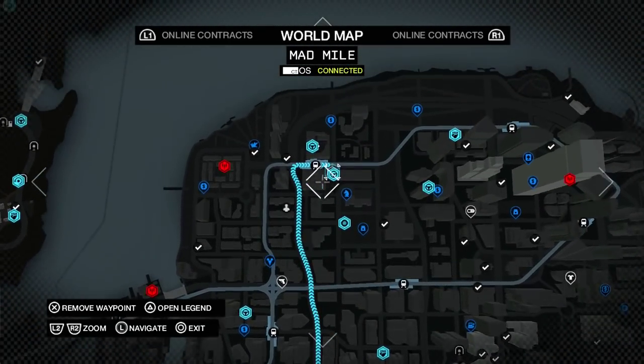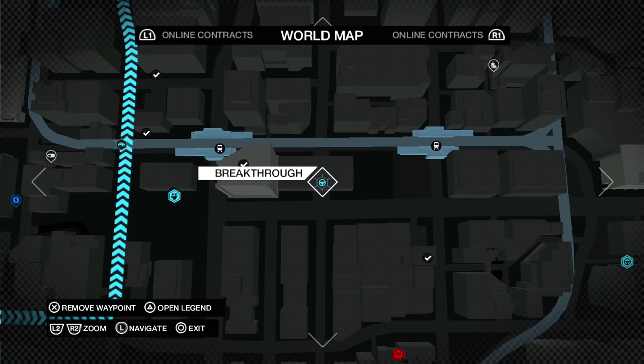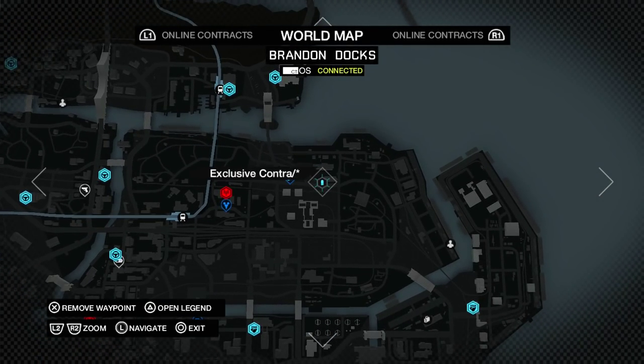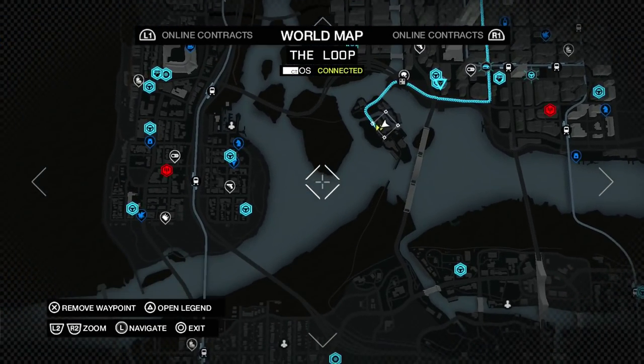I wanted to go ahead and finish this up. If you look on the map, let me try to find one for you. Here's a good example — these little six-sided icons with lines coming out on each one. Those are exclusive contracts you get through DLC. I'm gonna do different ones if the videos continue to do well. I think this one right here is also another one — Signature Shots. I could do a video on each of these. There's actually like three or four.